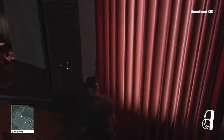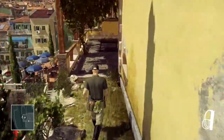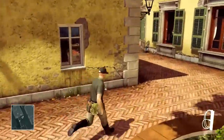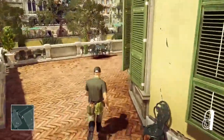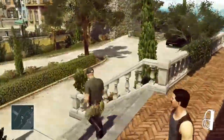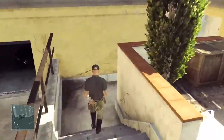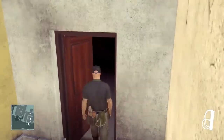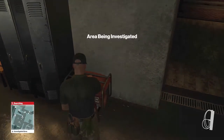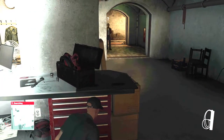I go through this door and now I have to go into the laboratory. The way I do it is by going inside the basement through the garage. There's one gardener there who could see me if I go the other way, but if I go through the door he will not see me. There's a generator over here I have to turn on, because there are a couple of guards over there I need to distract and draw away.